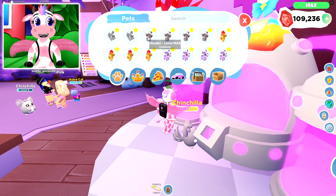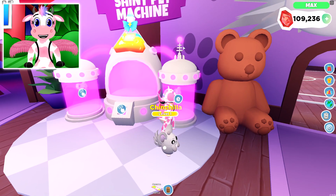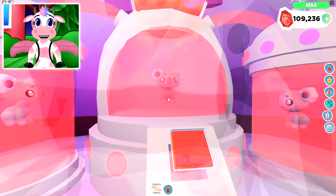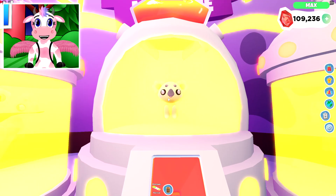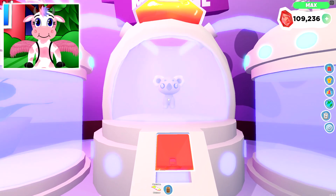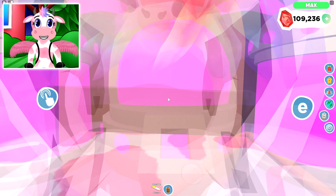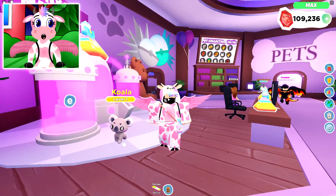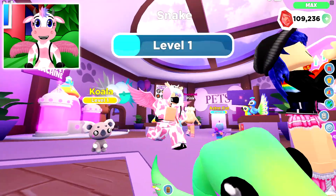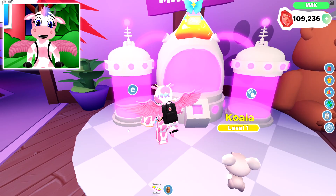Alright, let's go ahead and do our next one, which is the Koala pet! So let's go ahead and put both of the Koalas into the machine and make it into a Shiny! Look at the Koala — look at his big ol' nose right there! And there we go! Now we have a Shiny Koala! Look how adorable he is! I love all these brand new pets!